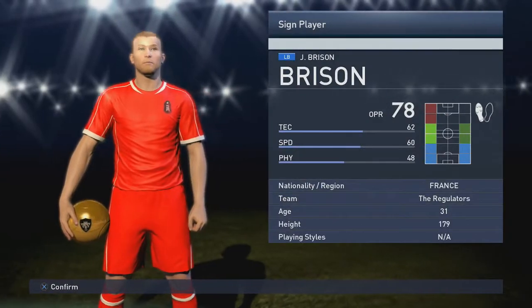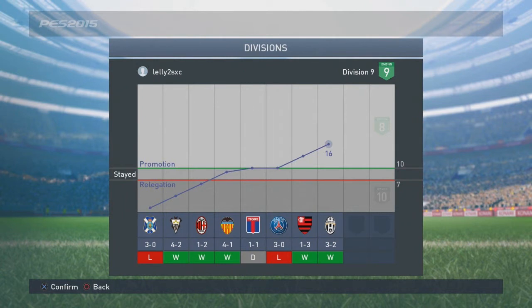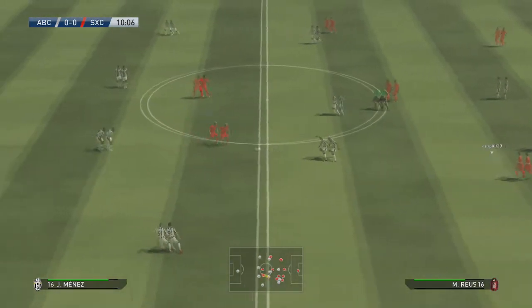I tried to push my luck for a defender but I ended up getting a gold ball defender, a player called Bryson, who is actually going to get into my first team because I haven't really got a good left back at the moment. We go into this episode trying to pick up some form from the last one, because if you've seen the last episode you'll know I actually lost like four out of five matches in competition mode.